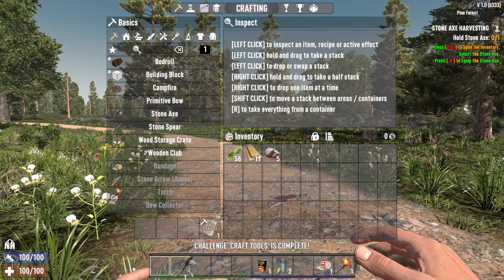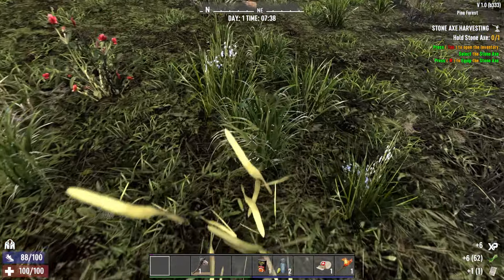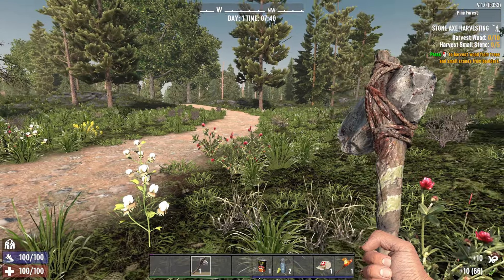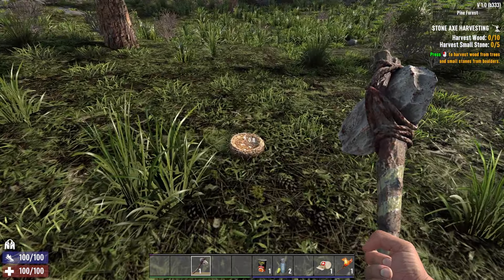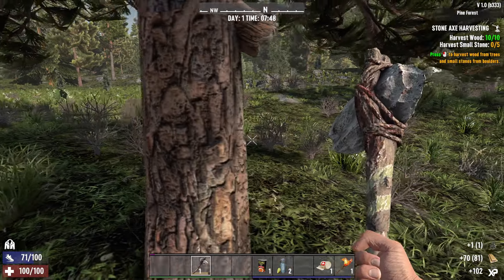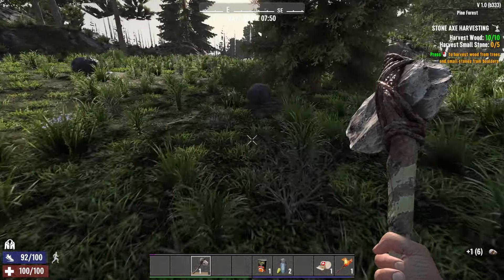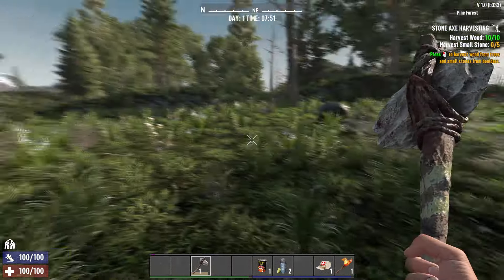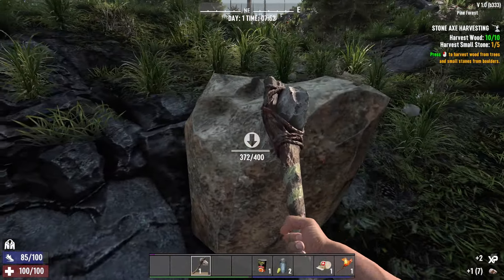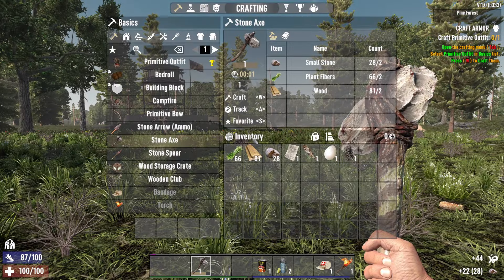This episode is probably going to be mainly base building and whatnot, just until we get something down. I'll try to do a lot of the mundane stuff during the night time. Stone axe done — harvest wood and stone. Let's chop down this tree. There we go. Now I need to harvest some stone — oh there's coal, that's nice. We'll whack on this stone for a bit.